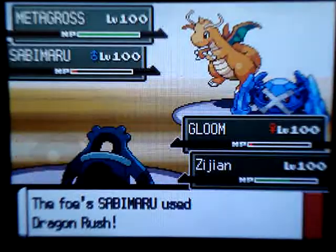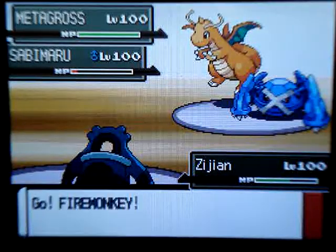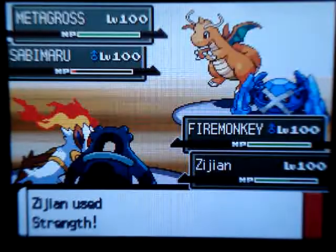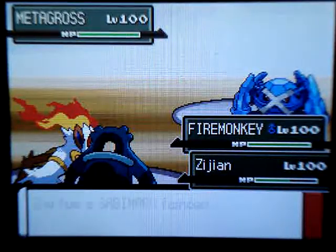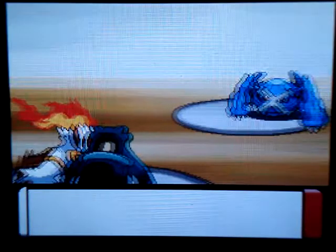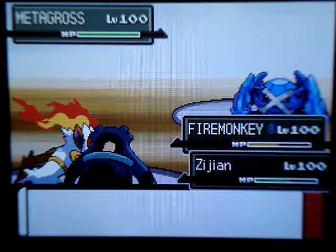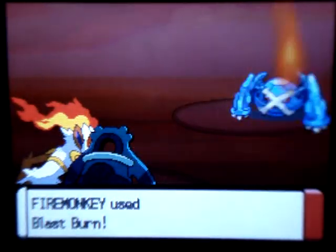His Dragonite wakes up and finishes off my Gloom — that's not really good. But luckily with Dream Eater, my Bronzong got its HP up a lot. I send out my Infernape and use Strength, because I was EV training this Bronzong and it didn't know any other attack move — I had to use Hypnosis then Dream Eater. I deleted Confuse Ray for Strength so I could defeat some Pokemon. Bronzong's Levitate ability lets it miss the Earthquake, but it hits Infernape for about half. I use Blast Burn on his Metagross to knock it out.